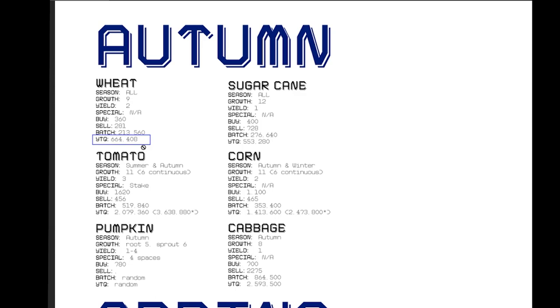Wheat can yield 664,408 dink worth in one season. Sugar cane is the same across all seasons — it takes 12 days, yields one, has no special requirements, seeds are purchased for 400 dink each, and the crop sells for 728 dink. That's basically how you would read this chart.